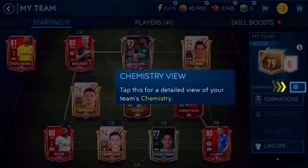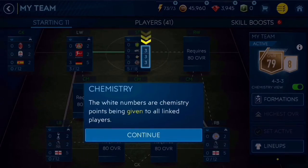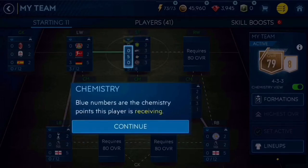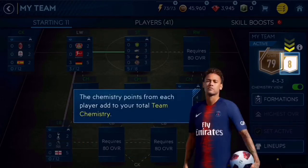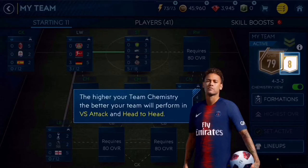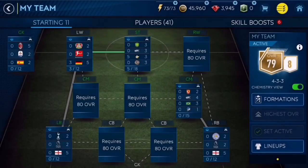Tap this for a detailed view of your team's chemistry. In this view, a player's chemistry details are displayed. The white numbers are chemistry points being given to all linked players. Blue numbers are the chemistry points this player is receiving. This shows the total number of chemistry points this player is receiving. The chemistry points from each player add to your total team chemistry. The higher your team chemistry, the better your team will perform in VS Attack and Head-to-Head. Start adding players with similar teams, leagues, and nations to find your best combination of team chemistry. Okay, that was a lot to read.